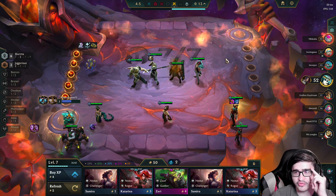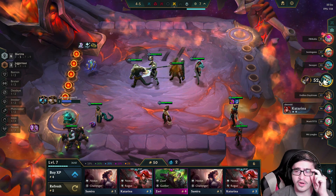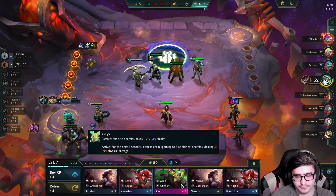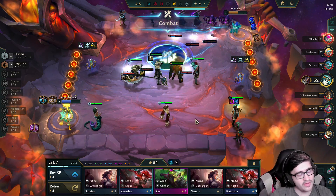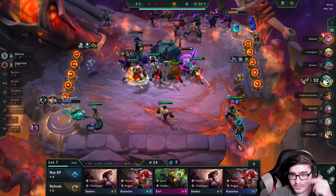Even if we lose them both completely, we'll be left around possibly 20-ish HP. There's still enough for another loss — it'll be good. After all this, just level up and roll down. We have Azir — we have him to swap out for Azir.